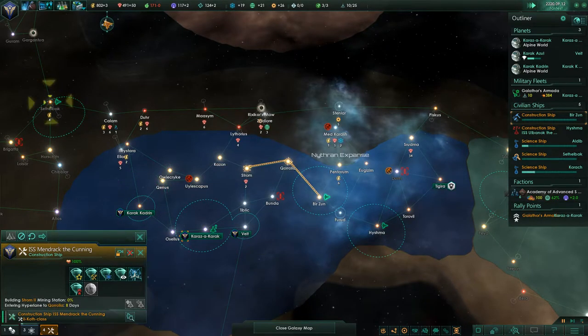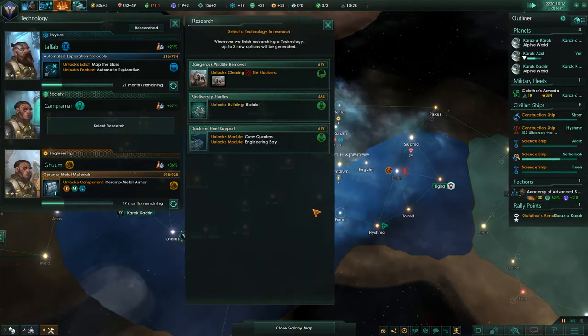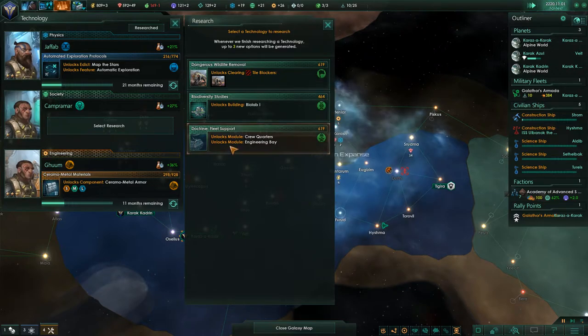Every time one of these pops up I will just be hitting research straight away. We've got some new research — going through our research very quickly, which is good. We've discovered an abandoned solar sail ship in orbit around Cephalback 1. The sublight vessel was built by an unknown culture, several thousand years old. One of the massive sails has a large tear where a meteoroid passed through, which appears to have disabled the vessel. Although the technology is severely outdated, it does possess some interesting engineering and design choices — a nice buff to our tech.